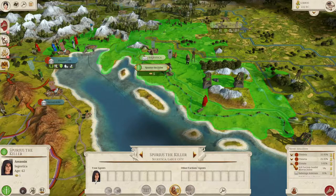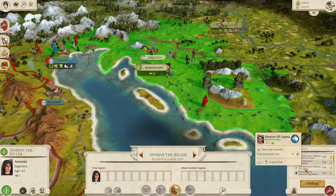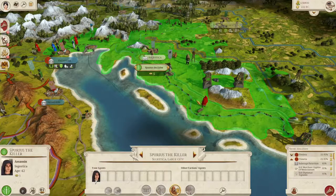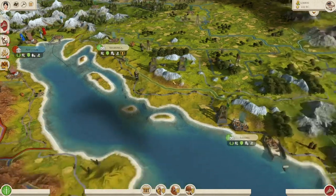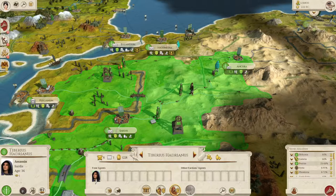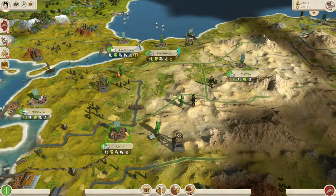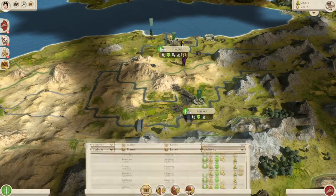I want to kill Lentus of Eurytion. McMurture of Capua is all the way over there - let's run him nearby. He should theoretically pop up on the target list. There he goes. Spurious the killer - he's living up to his name. If you're not that guy, go after that guy. Keep my web of assassins moving up, clearing out any enemy merchants that would take my resources.